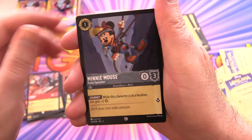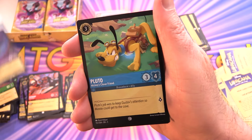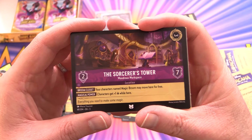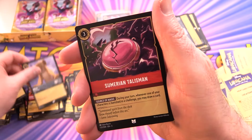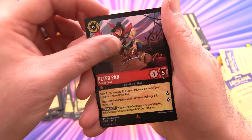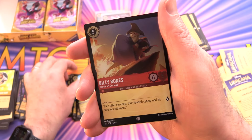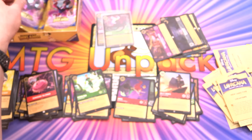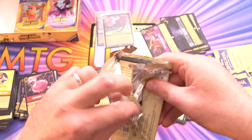Pack nine: Minnie Mouse, Moana, Cubby, Diablo, Pluto, Heal What Has Been Hurt, and another location — Sorcerer's Tower. Nala for the uncommon, Sumerian Talisman. The rare is Peter Pan — two different versions of Peter Pan here. Foil Billy Bones as well.